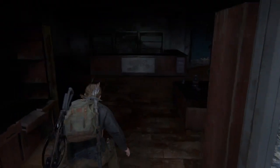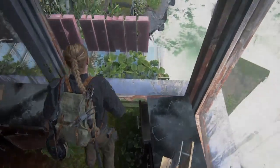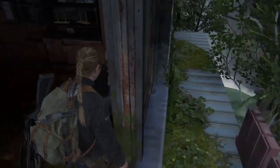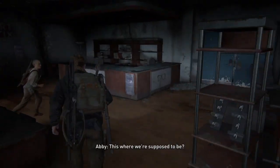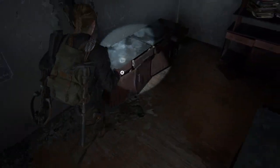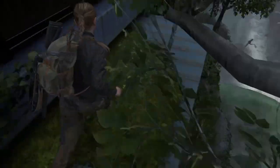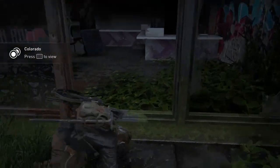Alright, let's go into this next building. Just checking if there's any loot here. Done looting that second floor. There's another coin.